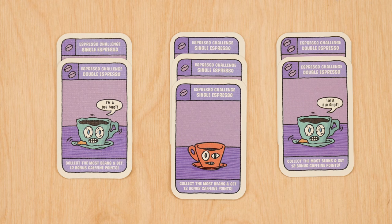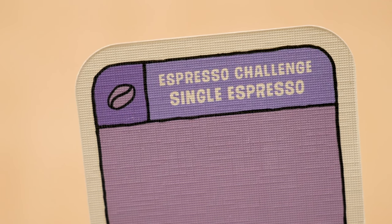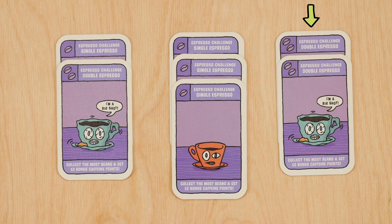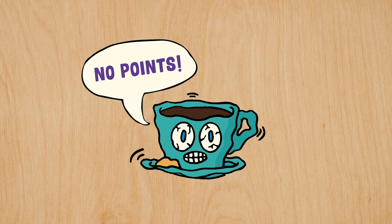The final drinks cards are the purple espresso cards — they are part of the espresso challenge. A single espresso card has one bean in the top left hand corner and a double espresso card has two. The person with the most beans on their table at the end of the game wins the espresso challenge and is awarded 12 points. Everybody else gets no points for their purple cards.